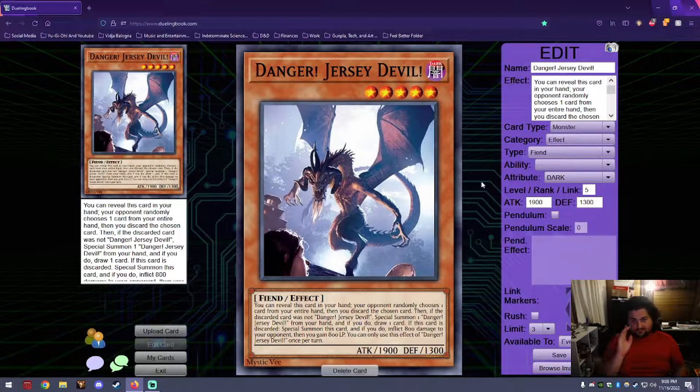We'll start with Danger Jersey Devil. Jersey Devil is a 1900 attack, 1300 defense, Level 5 Fiend. It has the standard Danger effect where you reveal it in your hand, your opponent randomly chooses a card, you discard the chosen card, and if it wasn't Jersey Devil you special summon it and draw a card. If this card is discarded, special summon it, inflict 800 damage to your opponent, and gain 100 life points — essentially Tsuchinoko with a little burn.